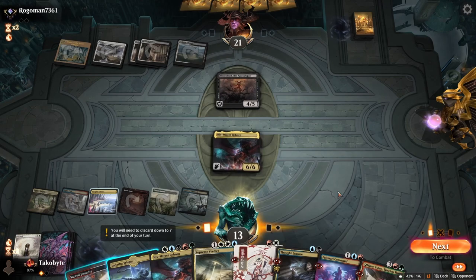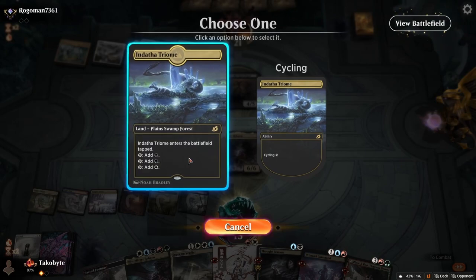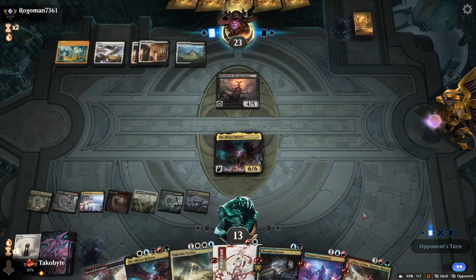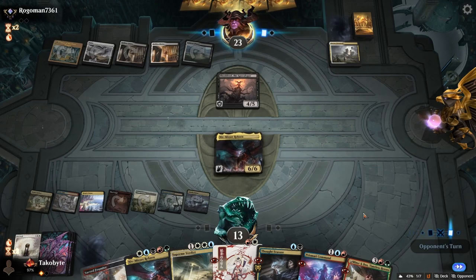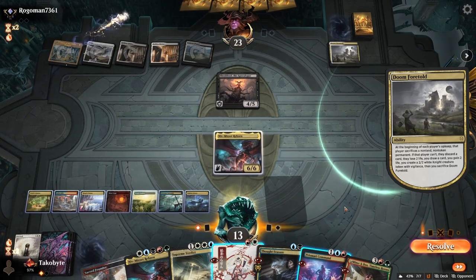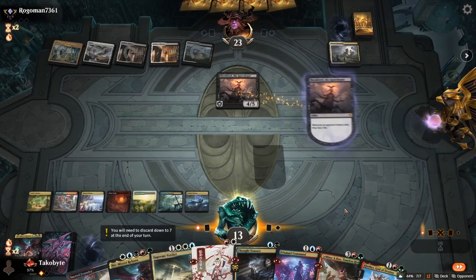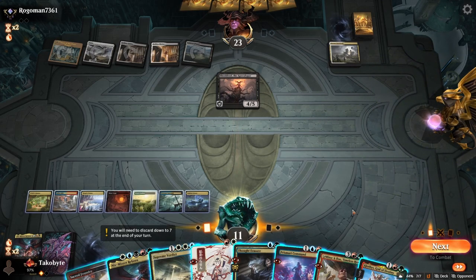Can I play the Twilight Rager this turn? I cannot. Is it a Doom Foretold? That's so weird — should I just Supreme Verdict this?